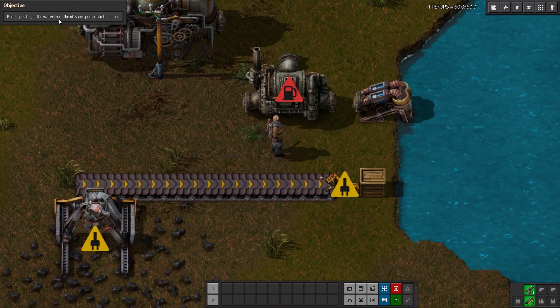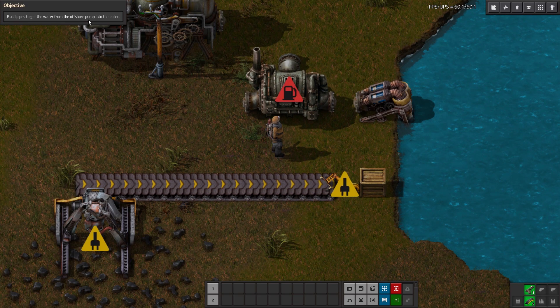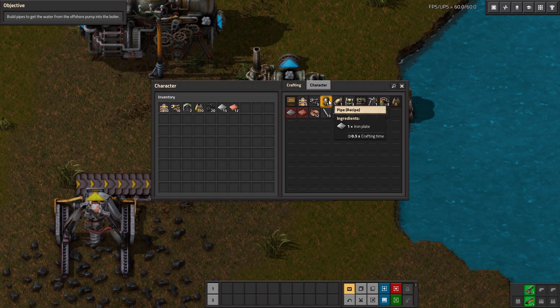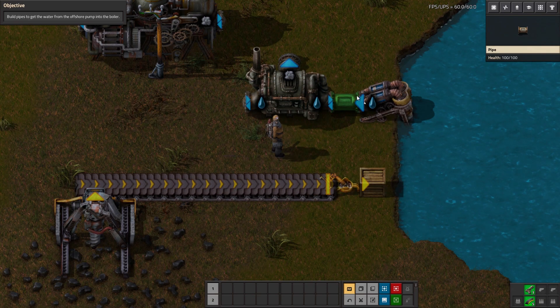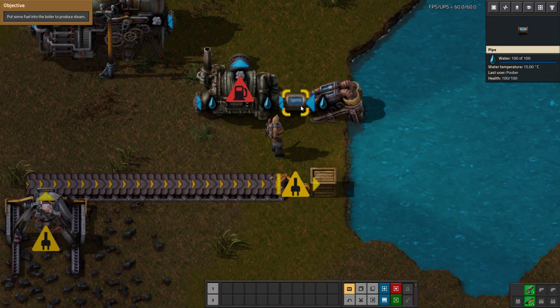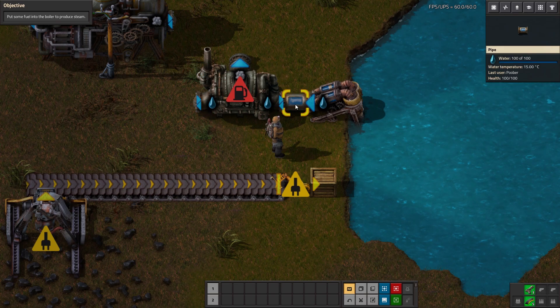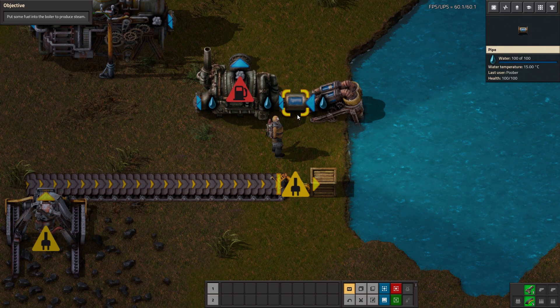The first thing we need to do is build pipes, just like our objective says, to get the water from the offshore pump into the boiler. We're going to go back into the crafting menu, click on pipe, create a couple of them, and add the first one. You'll notice we ended up getting water filling the pipe. We can also see when hovering over it that it says water is at 100 of 100, so we definitely know water is getting in there.